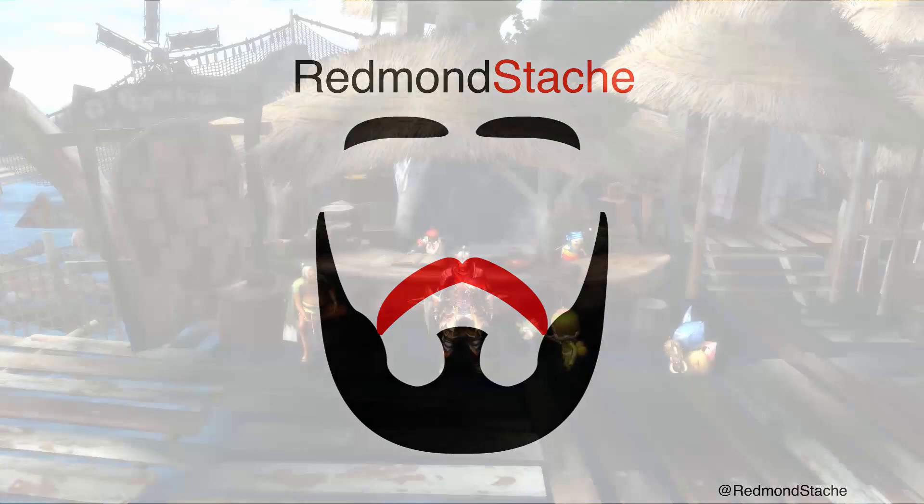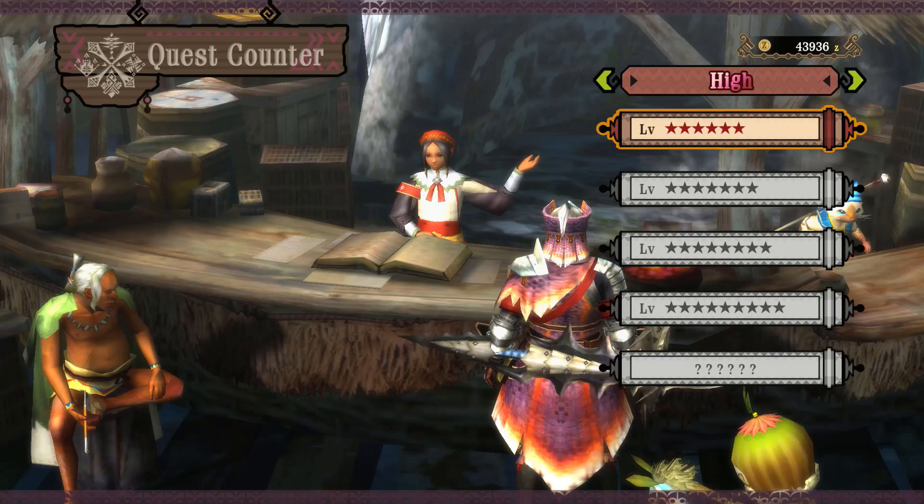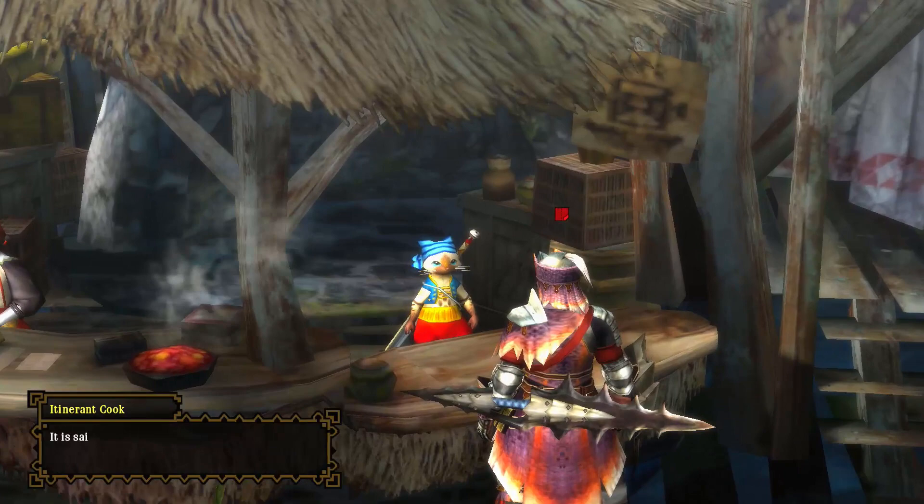Hello, and welcome back to our Red Run Challenge in Monster Hunter 3 Ultimate, where today we are going to be taking on a Pink Rathian, because I believe she's our last key quest before our next urgent here in Moga. I want to do our next urgent so that we can start going to the Tundra and thus upgrade some more weapons. So we gotta do this Pink Queen of the Peaks. Let's get to it.